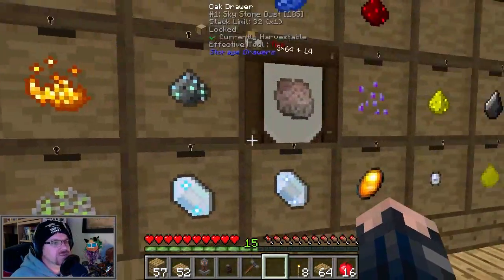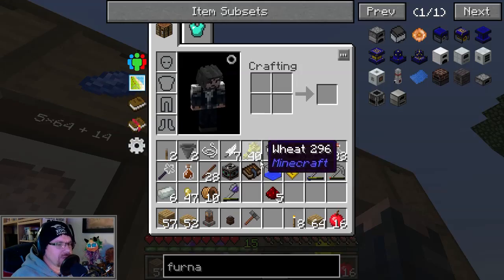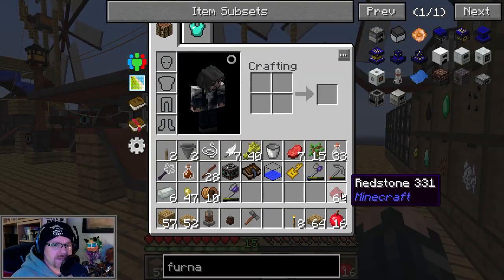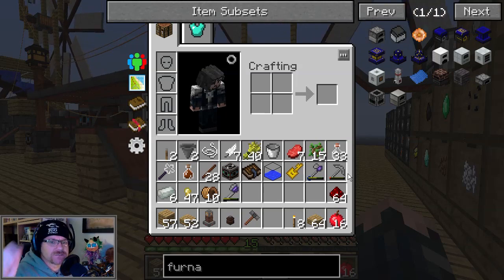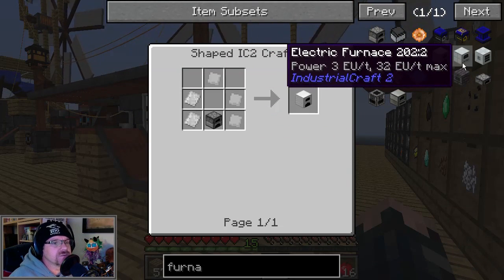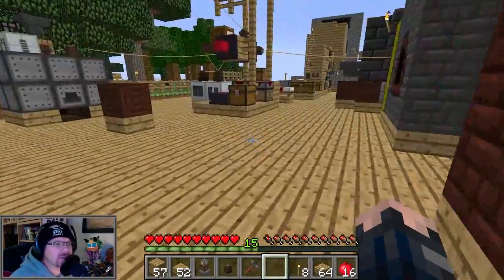We'll just take a stack of redstone, because I reckon we're going to need a fair bit of this. The beanie is not straight — OCD, it's not good. So that's the furnace, that's the iron plates, we've got plenty of those. We've got redstone, electronic circuits, insulated copper plates — we should have just about everything.